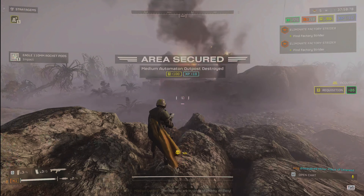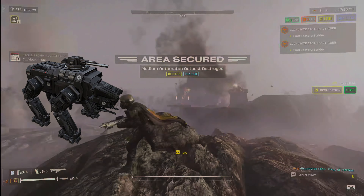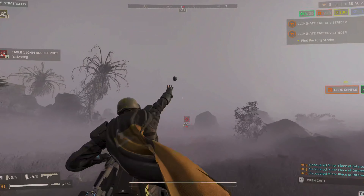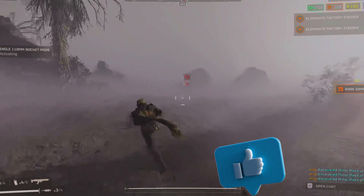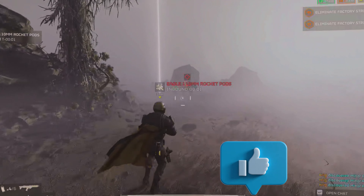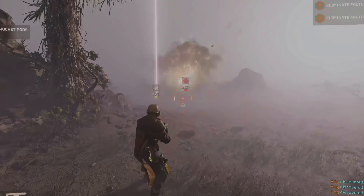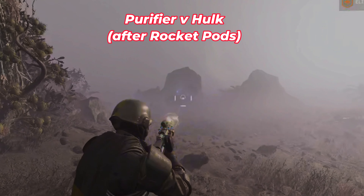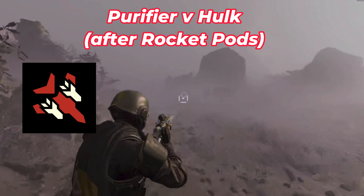The Rocket Pods can one-shot nearly everything on the bot front, aside from the Factory Strider, which neither stratagem accomplishes in a single strike. There are some inconsistencies in damage, so be prepared to finish off high-value targets another way, like the Eats, Commando, or Quasar Cannon, or just call her down for a more precision Liberty.